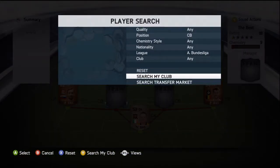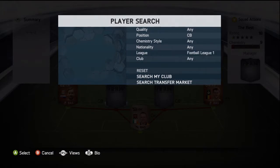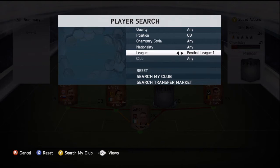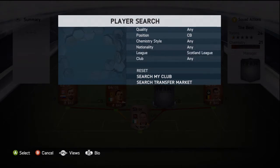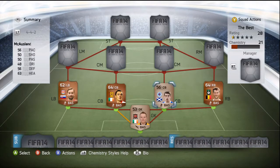The centre backs: one of them plays for the EFL League One and it is Sean Williams. On the right side, he plays for Rangers and he goes by the name of McCuseland — I think that's how you pronounce it. Both centre backs have 63 finishing, which is fan-flipping-tastic.